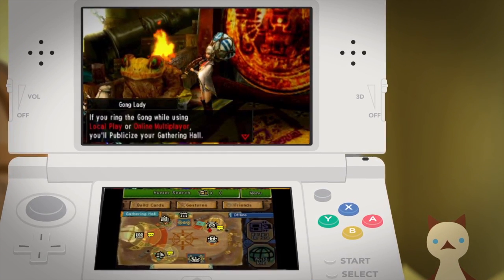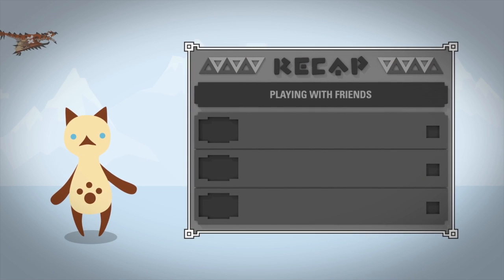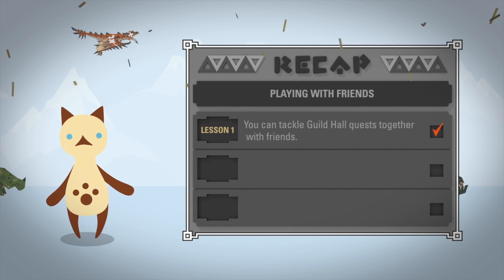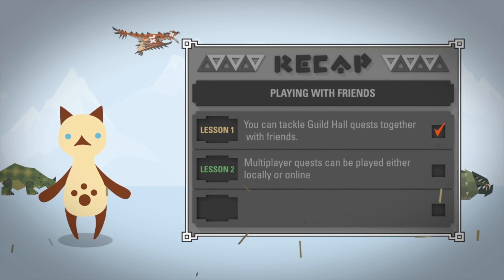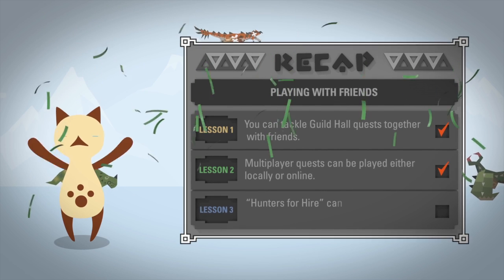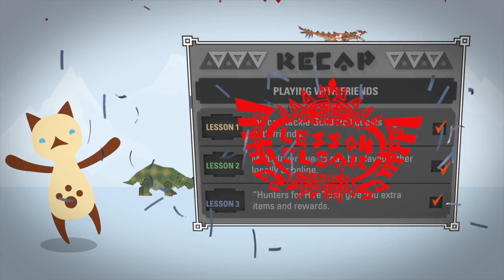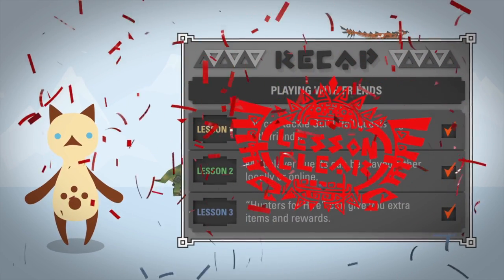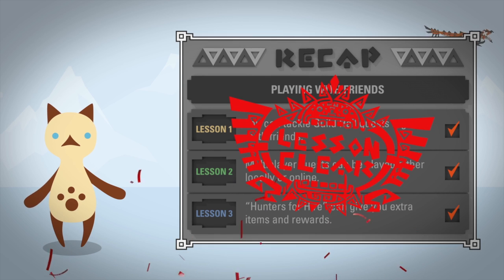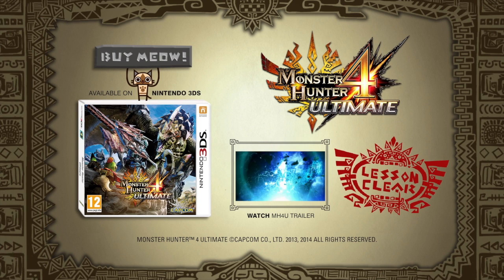Let's recap on today's lesson. You can tackle Guildhall quests together with friends. Multiplayer quests can be played either locally or online. Hunters for Hire can give you extra items and rewards. You've reached the end of our lessons — by now you should have all the knowledge you need to explore the world of Monster Hunter and become the Ultimate Hunter. Good luck!